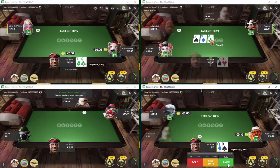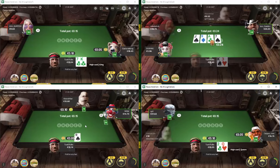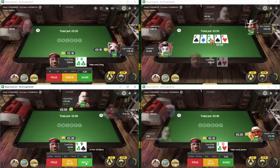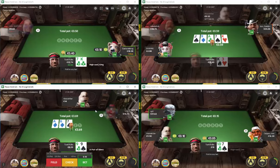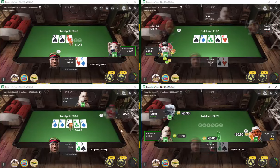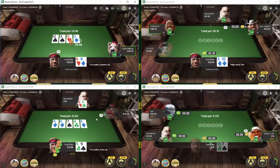Five-bet fold ace-king - well, welcome to nit world. What is it with all this min three-bet nonsense? Why does the ace pop every time I've got a pair? A little more confident now with my nines since the second ace has come. We will be check-calling this river if he bets.